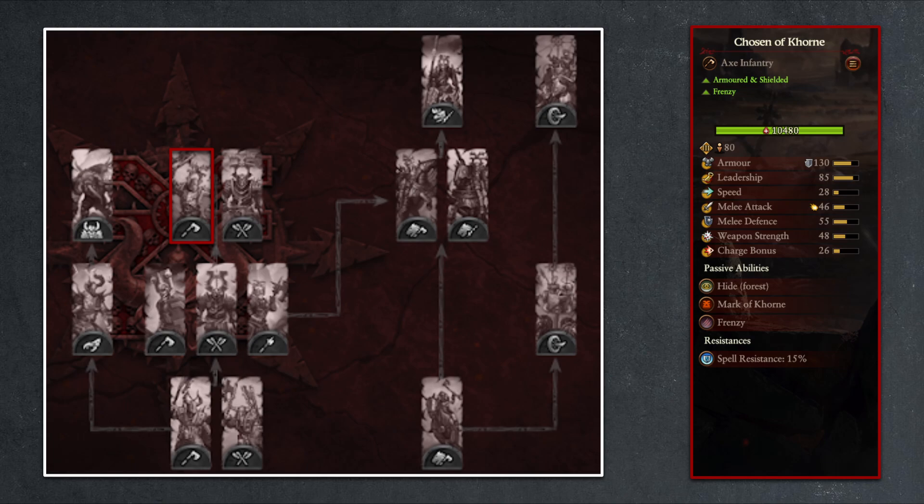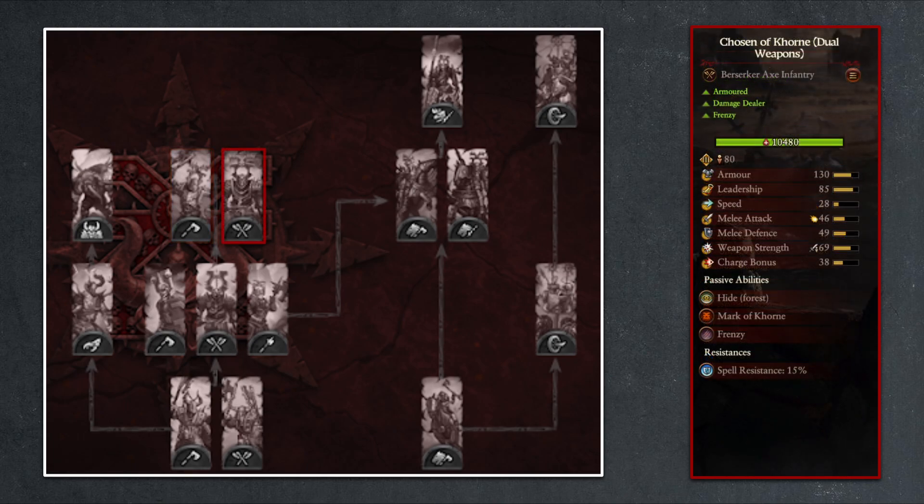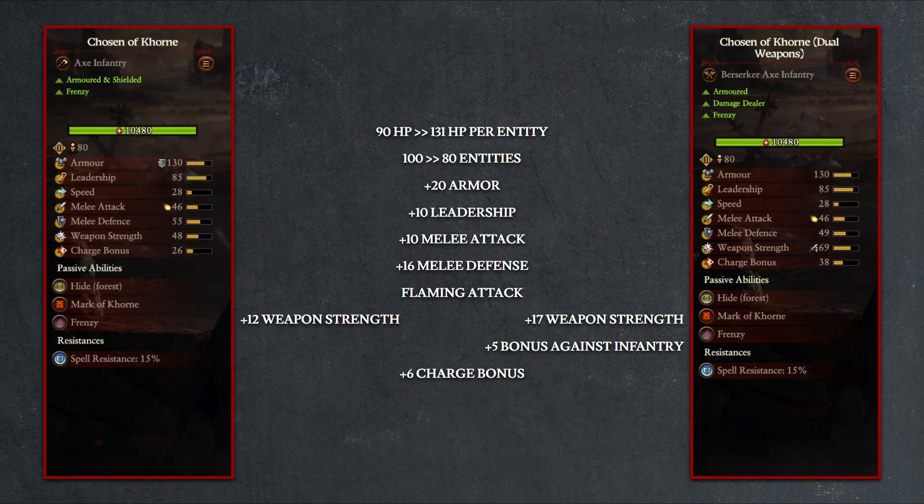Finally, moving on to the Chosen of Khorne, the Halberd variety once again disappears as we return to just the standard axe and shield and dual weapons. Comparing the two and looking at the improvement from the Chaos Warrior tier, we can see the same health increase, entity drop, and stat improvements across the board. The most intriguing change is the additional flaming attack for both units, as you will now be able to cut the enemy healing in half, which can be valuable against a multitude of healing-focused factions.